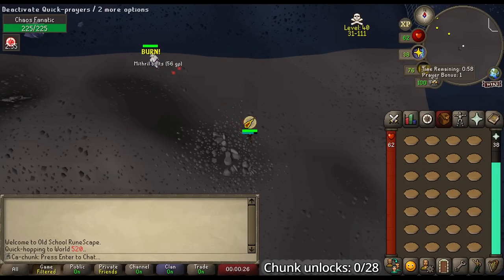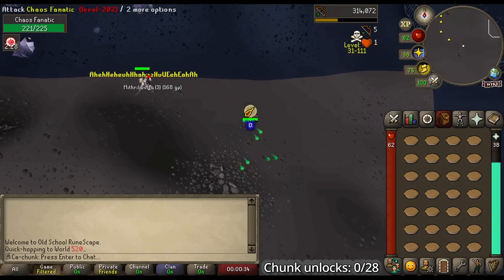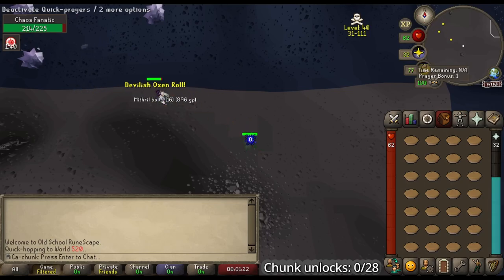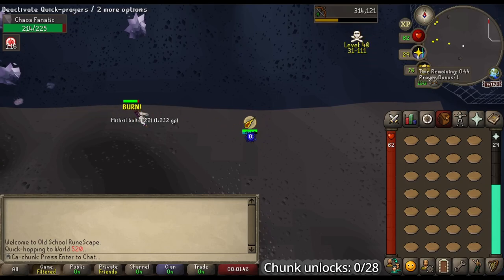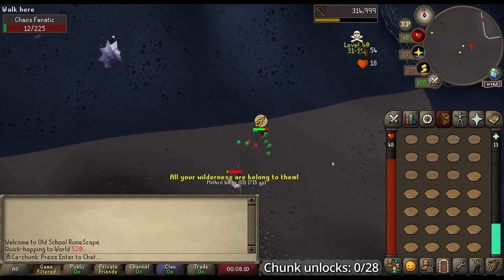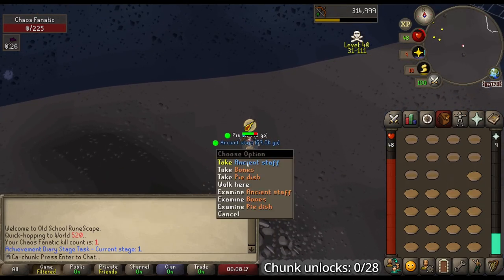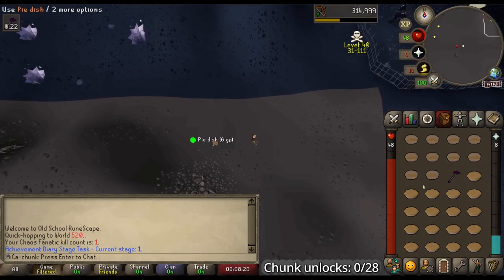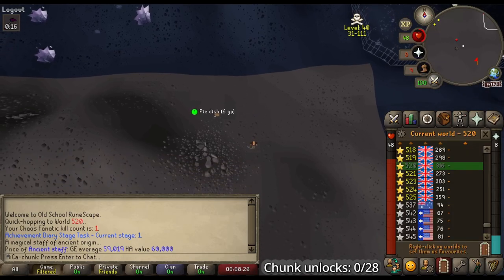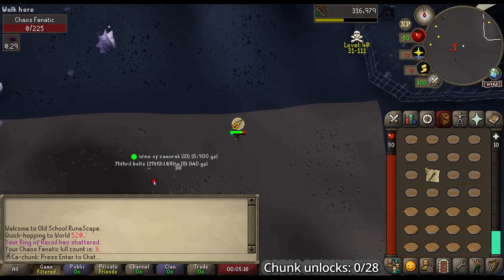Here we go — first attempt at the Chaos Fanatic. I'm basically just going to flick Protect from Magic and Eagle Eye. Yes! First kill — let's go. An Ancient Staff on the first kill — I didn't expect that one. We can't really do anything with it, I think I can't even wield it until Desert Treasure 1, but it's a 60k High Alch so that works. I forgot to record it but I get a second kill and five Battle Staffs. Third kill and we get Wines of Zamorak.